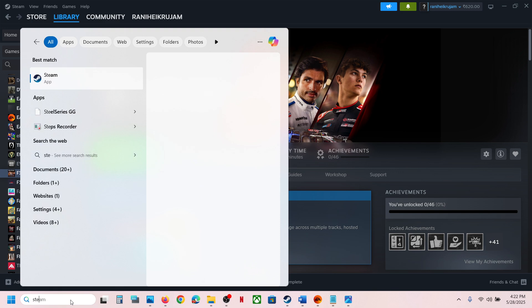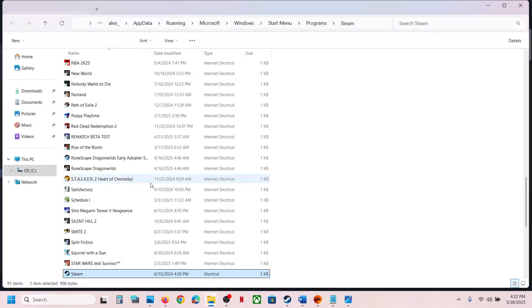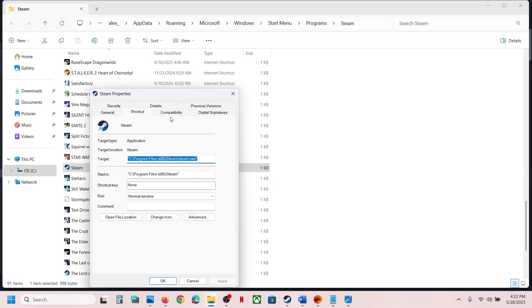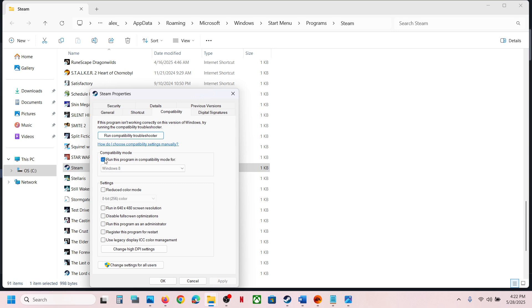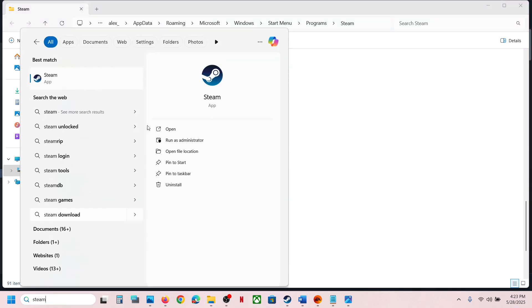If you have the game on Steam, type Steam in the search bar, right-click on Steam, and click 'Open file location.' Then right-click on the Steam executable, go to Properties, and uncheck the box that says 'Run this program in compatibility mode for.' Hit Apply and click OK. Now you can launch Steam and then launch the game — you should not receive the error.